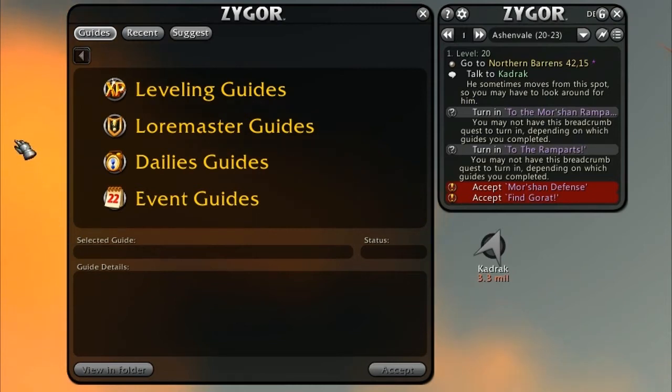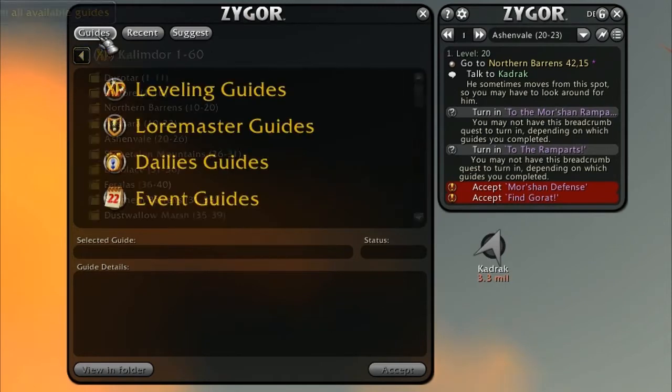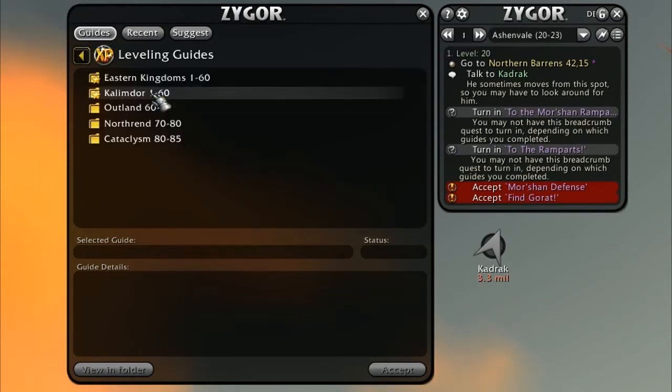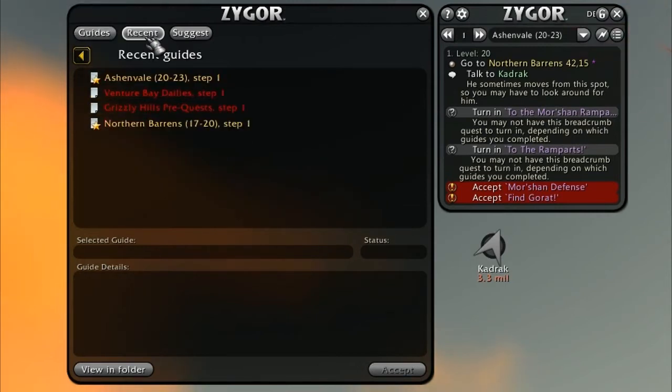You can easily browse through your guides to quickly find a specific one. Maybe you'd like to make sure you've completed every single quest in our guide, so you need to find a guide for a specific zone. The Guides button at the top left of the menu allows you to do this easier than ever before. You can also find a list of all the guides you've used recently, up to 15 guides, by clicking the Recent button. This section is especially useful if you switch guides a lot, such as switching from a leveling guide to a dailies or event guide and then back to the leveling guide. This flexibility allows you to be faster and more productive with your time in-game.